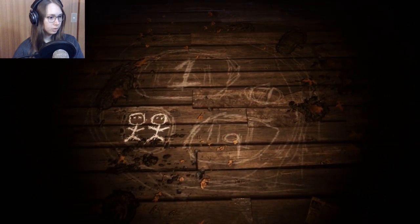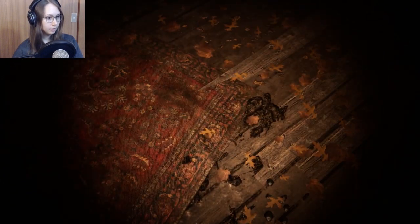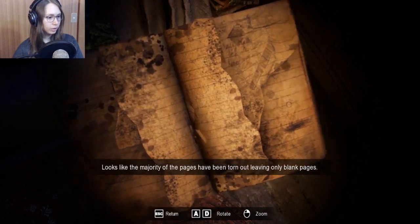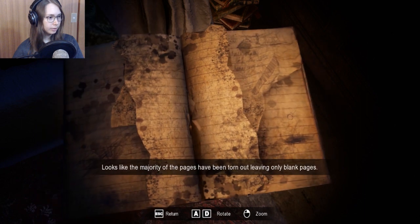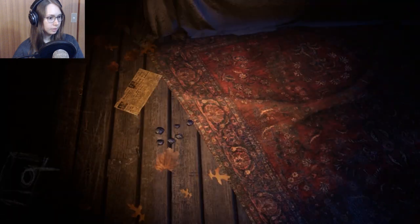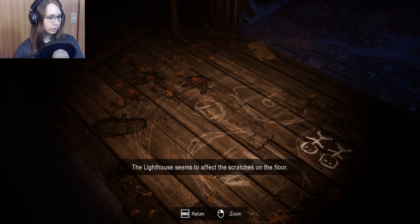Oh, there's stuff on the floor I didn't see. So maybe I couldn't save it yet because I hadn't seen this. Where's the mud come from? Can I move this carpet as well? Majority of the pages have been torn out, leaving only blank pages. Lily Beaumont. Okay, so this is a thing. How am I gonna — what am I gonna do with this? Lighthouse seems to affect the scratches on the floor.